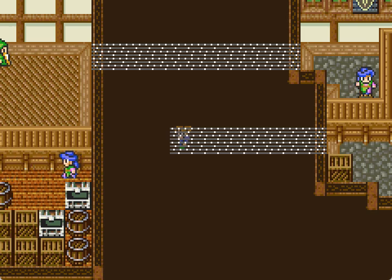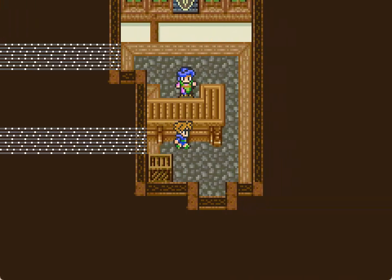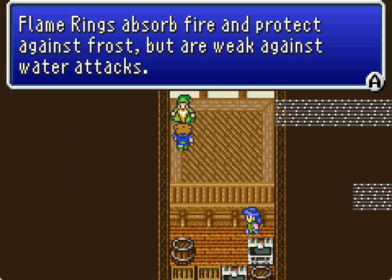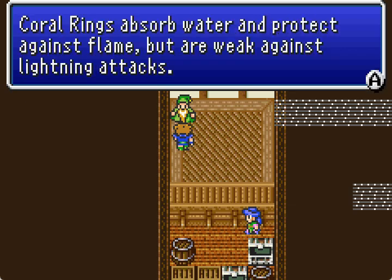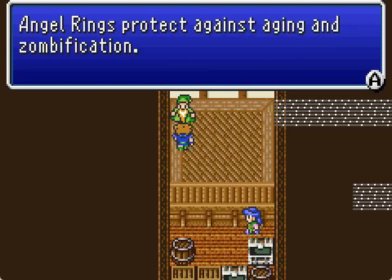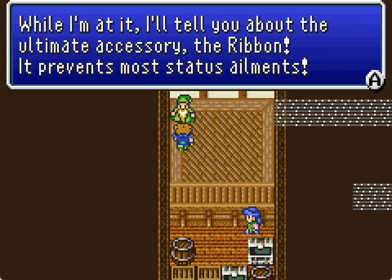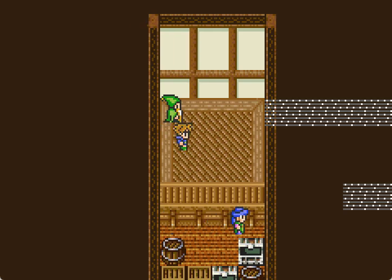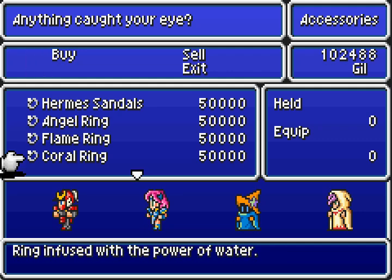If you examine the crate, you break open the counter. What do you got? I'll tell you about rings: Flame Rings absorb fire and protect against frost but are weak against water. Coral Rings absorb water and protect against flame but are weak against lightning. Angel Rings protect against aging and zombification. And while I'm at it, I'll tell you about the ultimate accessory - I accidentally sold the Ribbon. It prevents most status ailments. And she sells them - they are expensive as hell. That's probably one of the best in the game. We will eventually need this when we come back to fight the super bosses.